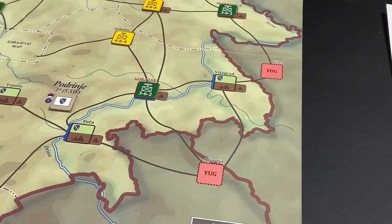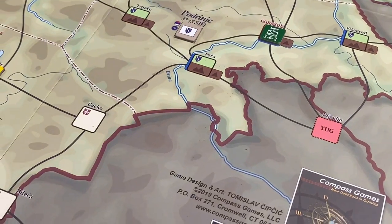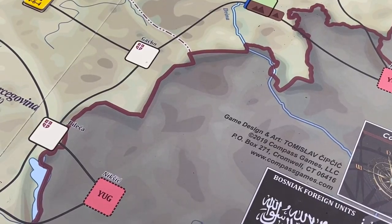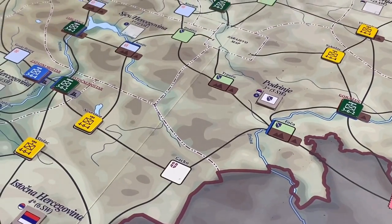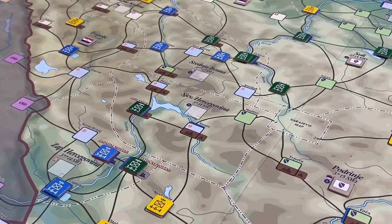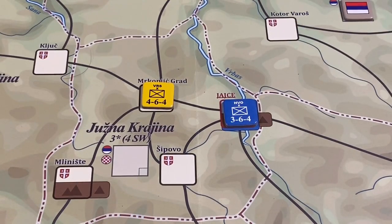The Serbians trace supply to spaces labeled YUG in Yugoslavia. These spaces outside of Bosnia-Herzegovina provide unlimited supply, so you can supply an unlimited number of units through these spaces. Now, what happens if units cannot trace supply to these outside spaces? Then you have to check if the units can trace supply to key spaces that they control, and key spaces can provide supply to three units.